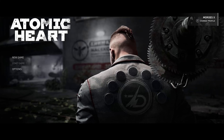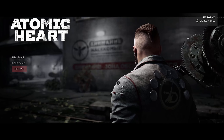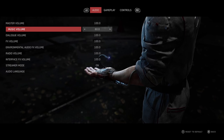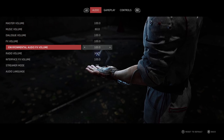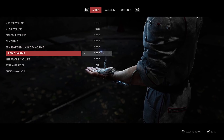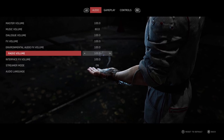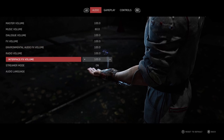So just a quick look at the menu here — we've got new game, load game, options. Under audio, we've got master, music, dialogue, effects, environmental, audio effects, radio, and interface effects volume, which I appreciate in a game that gives you this much control over the sound.